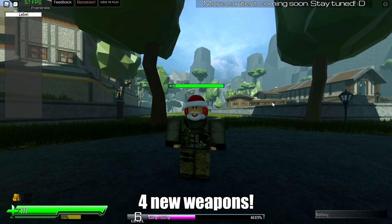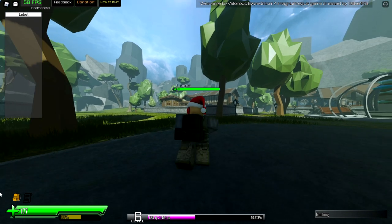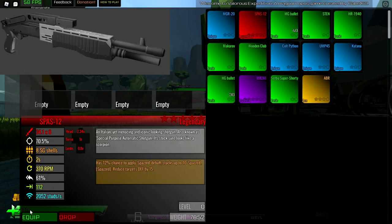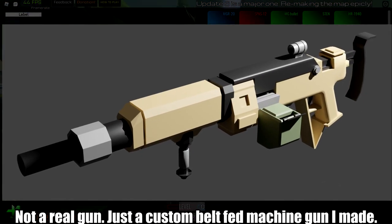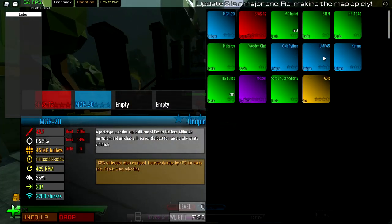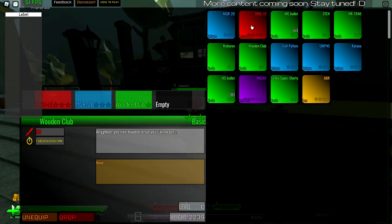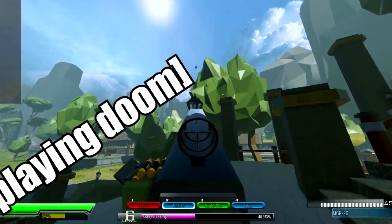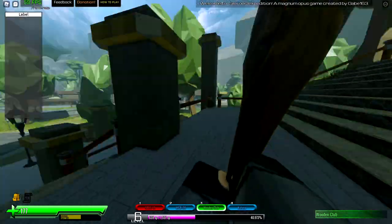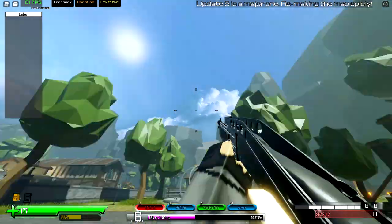I'm going to introduce you to 4 weapons, all armed with 2 melee weapons. New melee systems everybody! We got Spastro, an MGR-20 which is the machine gun — this is my custom machine gun, it's not a real one actually. Got a wooden club. And the last one of these is the Kitano. But as you can see, the Spastro here — it looks really nice.